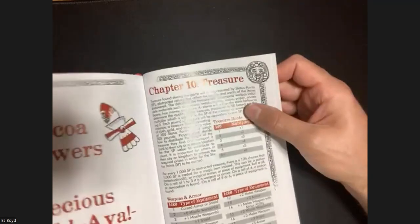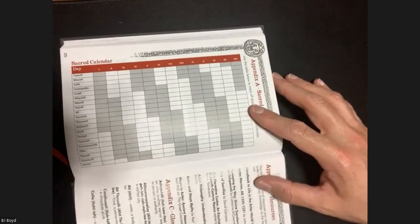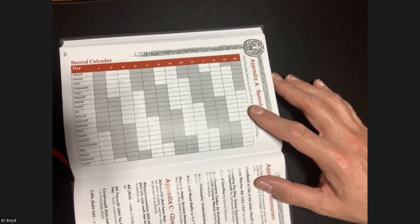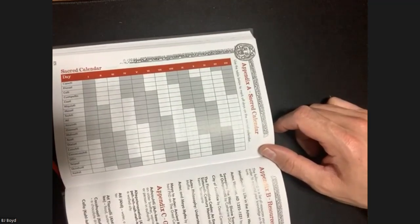This book packs a punch. Then they give you a blank calendar you can copy - or if you have the PDF just print it out - along with the calendar rules discussing how important it is to keep track of time, since when you pray for your spells can be affected by your birthday and the time of year. It gives suggestions on how to keep track of time between and during sessions.